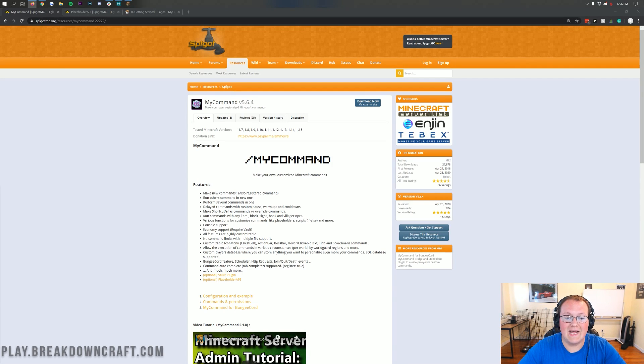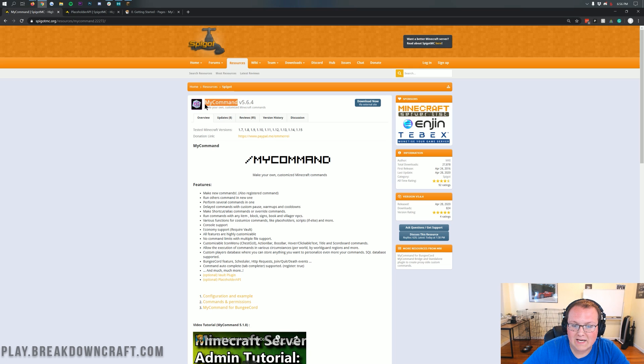Hello and welcome back to The Breakdown. Today I'm going to show you how to add custom commands to your Minecraft server. For that we're going to be using the MyCommand plugin. There are a few different ways to do this, but the best way to get basically any commands you want and to do tons of different things is to use a plugin like MyCommand. This is one we personally use on BreakdownCraft, and it's just a really really good plugin.